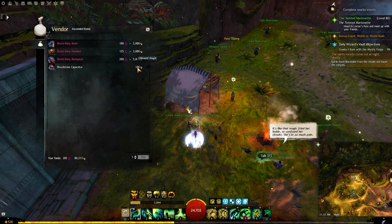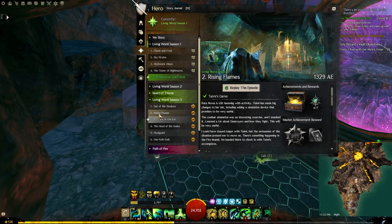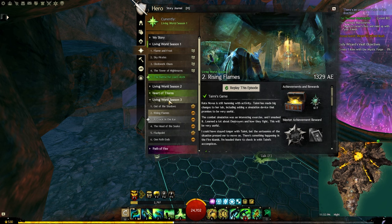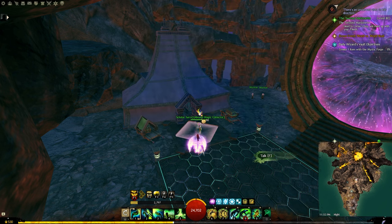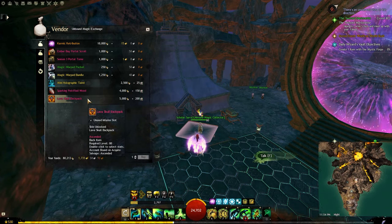The next map is Ember Bay, unlocked from Chapter 2: Rising Flames in Living World Season 3. You will find the vendor exactly where you first spawn on the map, and from here you can buy an accessory and a backpack.